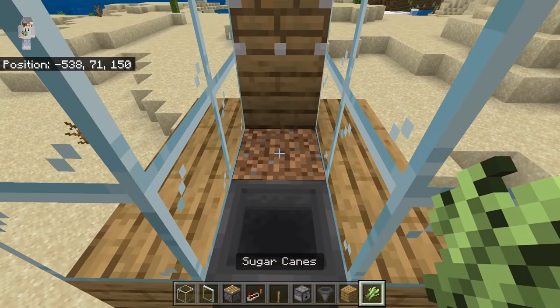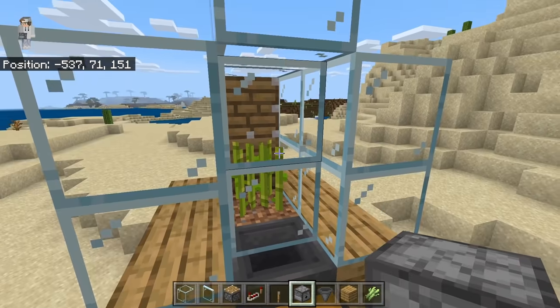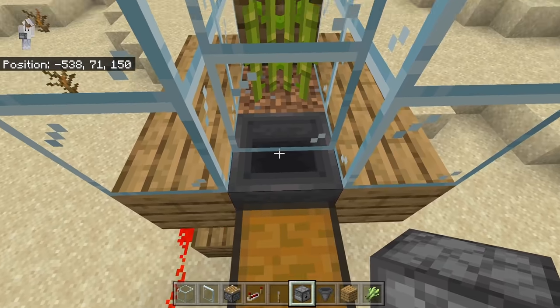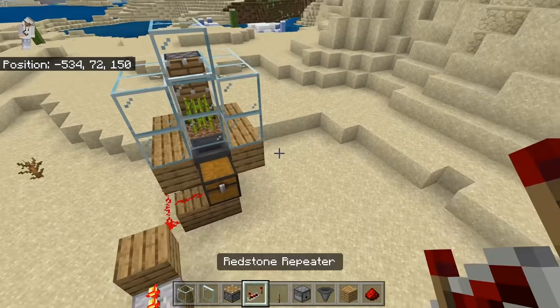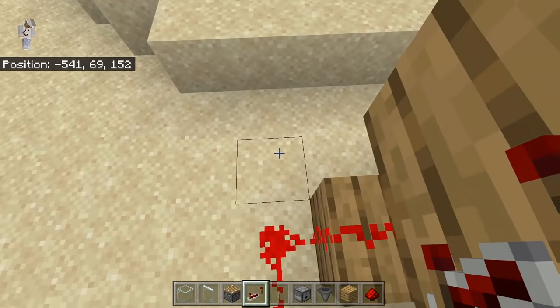Now, you're going to take a piece of sugarcane and plant it right here. Then take some glass panes and cover it like this. By putting glass all around this area, we are going to make sure that all the sugarcane stays in the farm instead of getting shot out. The next step is to come over here to the side of the farm and place a redstone repeater — make sure it's facing this way.